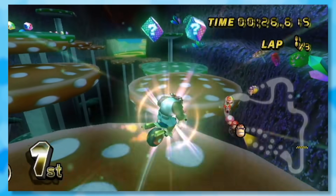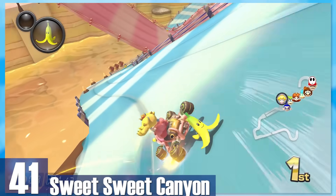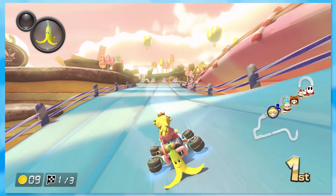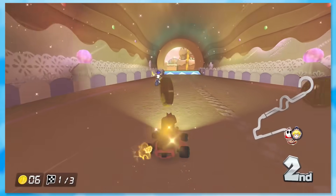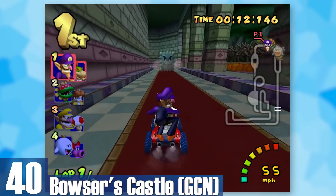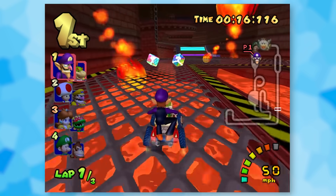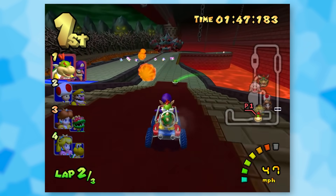41: Sweet Sweet Canyon. Cookies, chocolate donuts — not only does Sweet Sweet Canyon look delicious but the track is just creamy to play. The level design has a subtle donut shortcut and a boost that launches you to a sugar high. 40: GameCube Bowser's Castle. This was the track that taught me how to drift as a kid. It does not play around with how quickly turns come up — you constantly have to avoid lava or fire, and there's a Bowser statue that spews fireballs at the end.